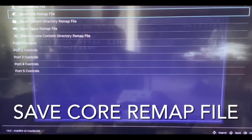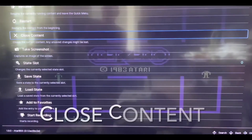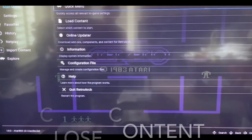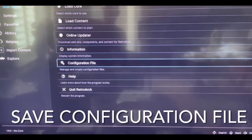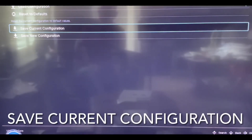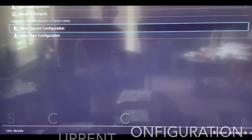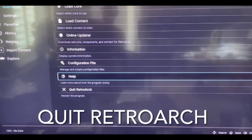Alright, then we're going to back out with B. Press close content. Now what we've got to do is make sure we save the configuration for RetroArch. Now it's saved, so what will happen now is your games will load automatically. Alright, so now we can quit RetroArch.